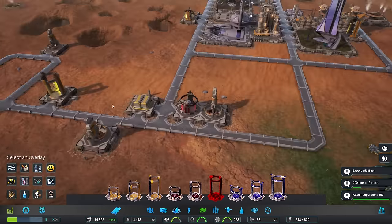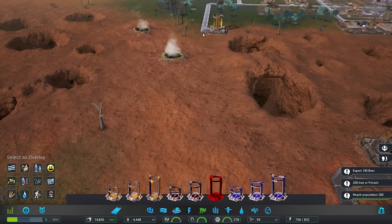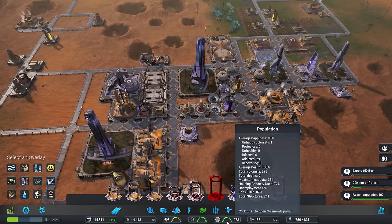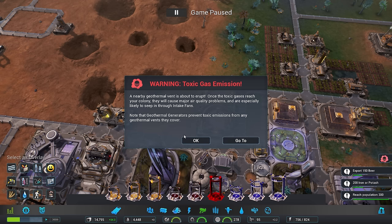I'm not going to upgrade my creep towers because we don't get attacked by creep often enough to need to. Getting that fixed. Near strong station has no workers - I'll have to wait on that one then. Housing capacity is 72% - we should be able to get this done fairly soon. Let's go ahead and speed things up to the highest level. We'll get more workers shortly - don't worry. Toxic gas emissions! A nearby geothermal vent is about to erupt. Once the toxic gases reach your colony, they will cause major air quality problems and are especially likely to seep in through intake fans. Note that geothermal generators prevent toxic emissions from any geothermal vents that they cover.